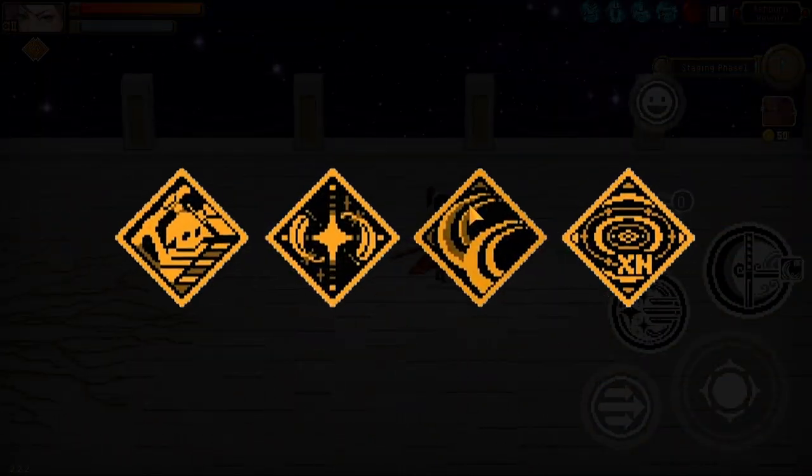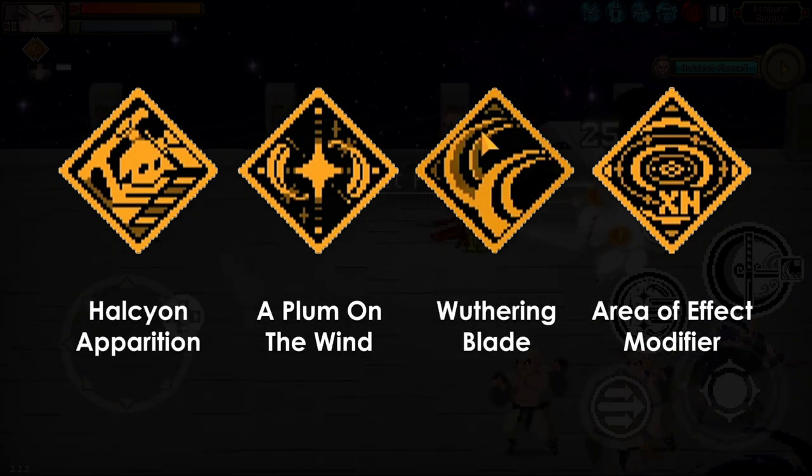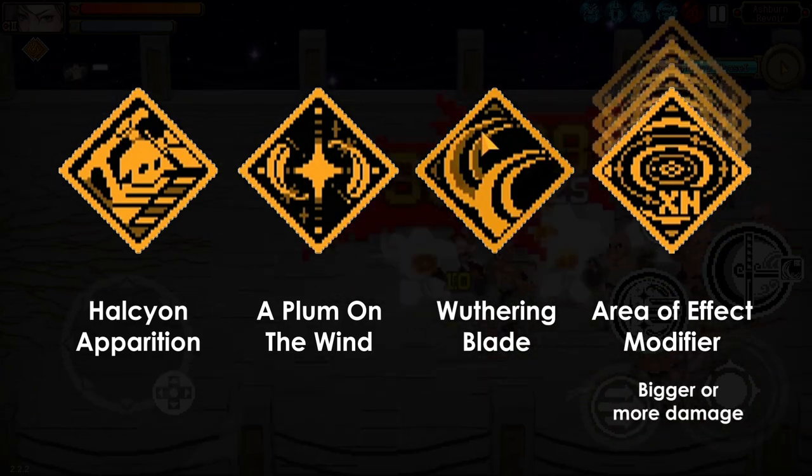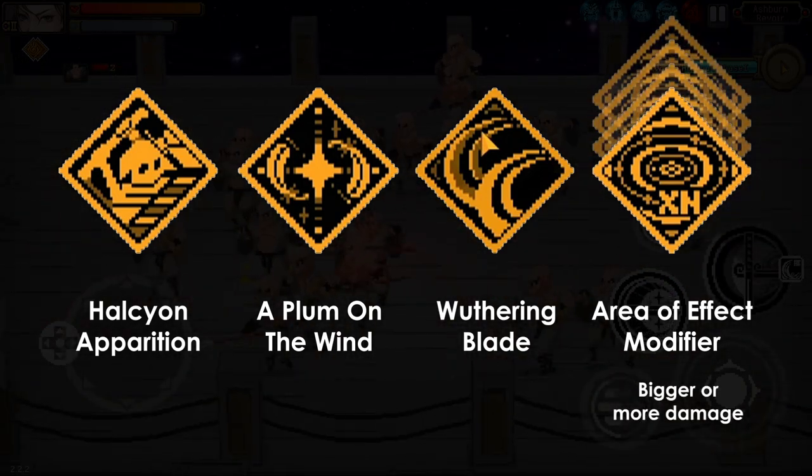You will need these 4 soulblends: Halcyon Apparition, A Plum on the Wind, Wuthering Blade, and Area of Effect Modifier.